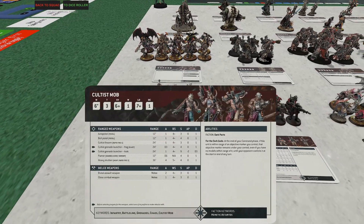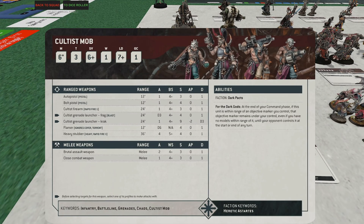First up, the Cultist Mob — cheap and cheerful at only 55 points. Terrible stat line: T3, six-up save, single wound, only one objective control. They're going to die pretty quick. But the reason you bring them is their ability, 'For the Dark Gods': at the end of your command phase, if these guys are on an objective, it becomes sticky — you hold onto that objective until the opponent comes to take it. You deploy them on your own rear objective and run them Nurgle.